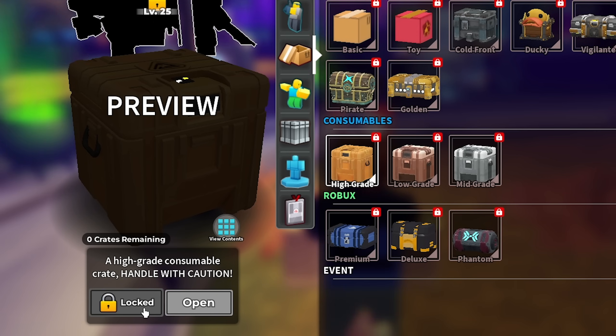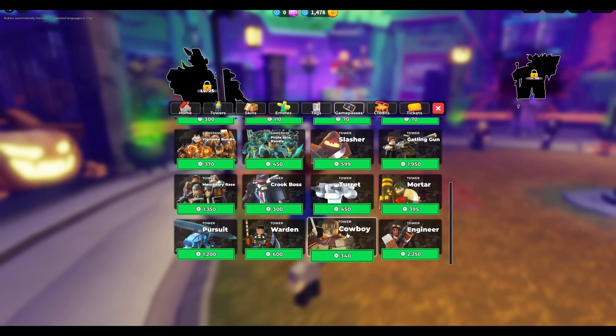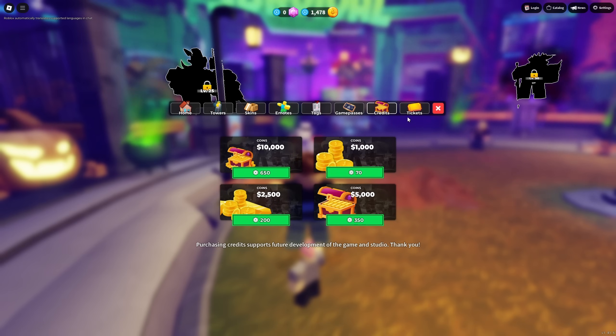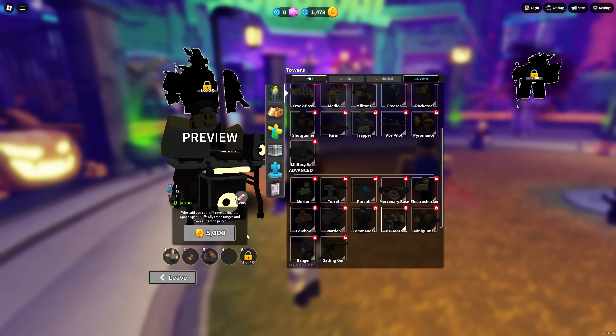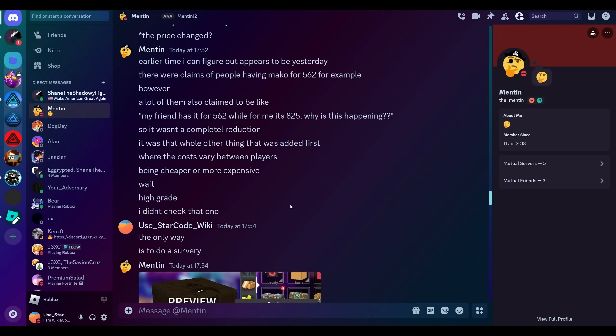Even the starter pack isn't affected. It's most things but not all. Testing on an underage account, I can still see the same game pass prices as on my main account — credits and tickets are the same. It appears to be automated because if it were a sale, the prices would show as something like 559 not 560. The number 38 and 562 are just weird numbers to land on — clearly automated. But why is this happening?